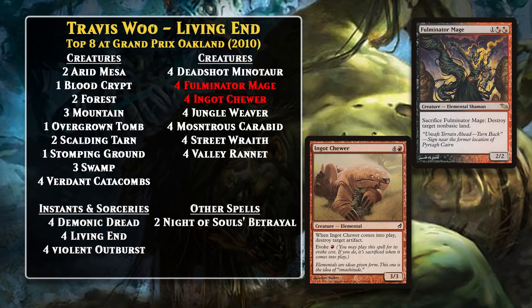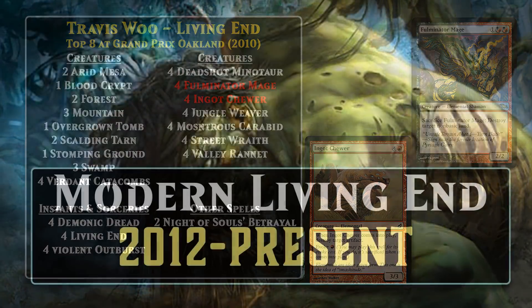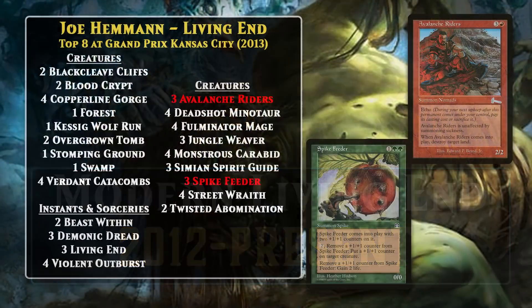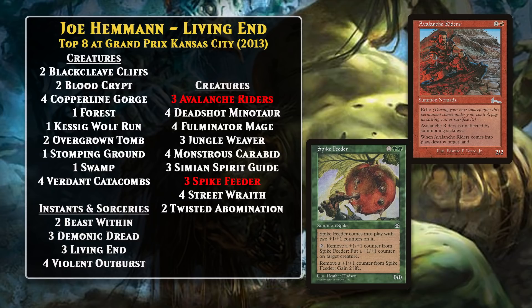This would be the deck's only top-8 in Extended, as Extended ended as a format not too long after Grand Prix Oakland. However, Living End decks would make the transition to the new Modern format, finding some success starting in 2012. Joe Heman was the first to top-8 with the deck in Modern, which he did at Grand Prix Kansas City in 2013. Modern had a much larger pool of cards than Extended did, as all cards from 8th edition on were legal in the format, so the deck did have some differences. The game plan was still to put a bunch of creatures in your graveyard and Cascade into Living End, so the only notable differences basically come in the creatures that the deck runs. In particular, Avalanche Riders and Spike Feeder gave the deck two different utility creatures. The riders could blow up a land and then go to the graveyard on your next turn, and the feeder could block and gain you life to buy you the necessary time to pull off your combo.